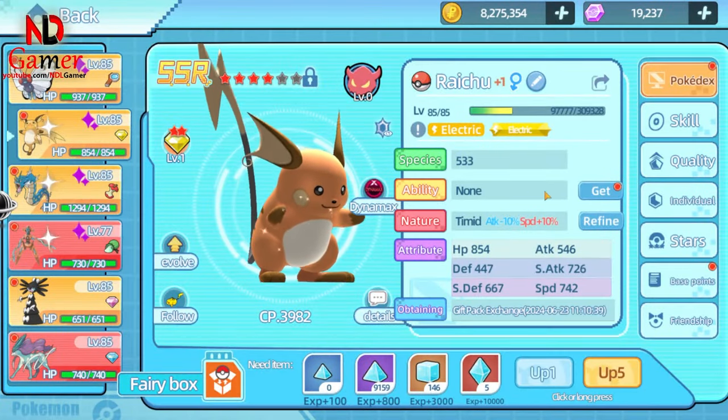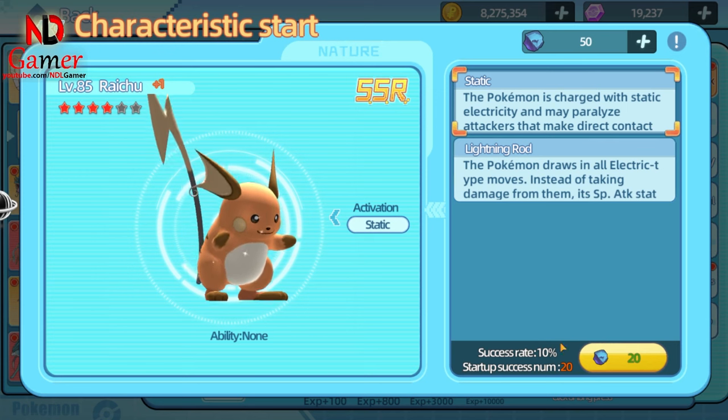There's an added feature for the getability function. If you try 20 times, you're guaranteed to succeed. This is great for those who have been unlucky and haven't been able to get it after many attempts.